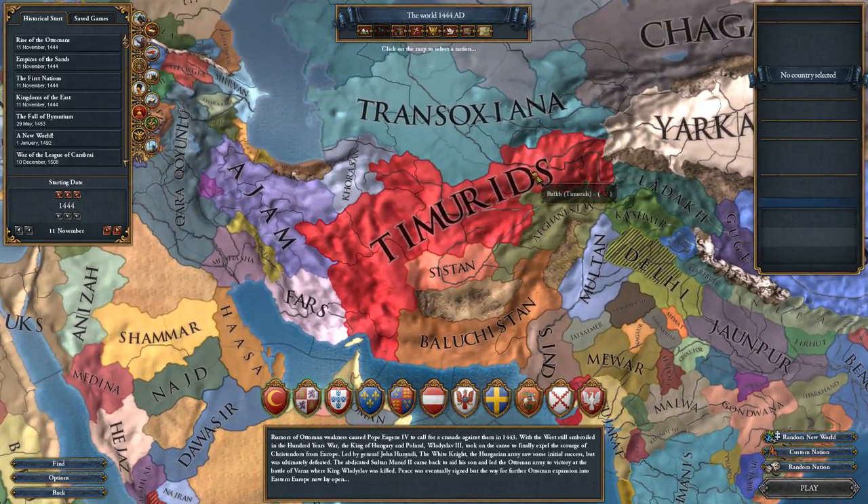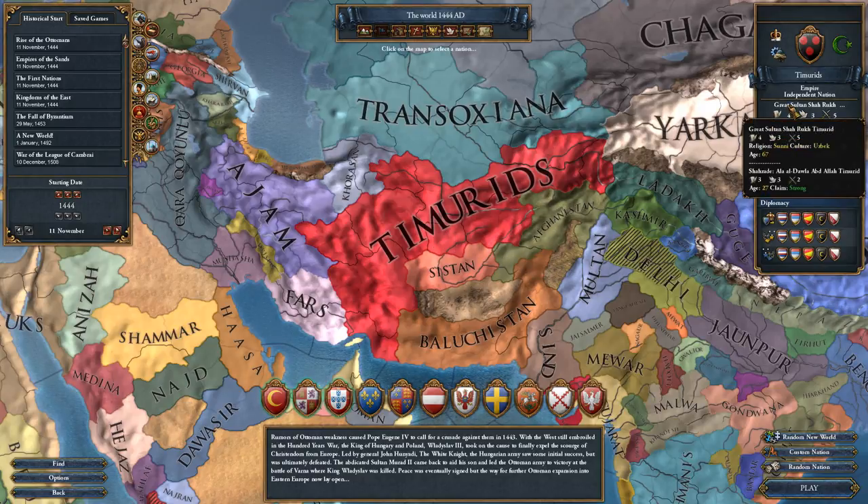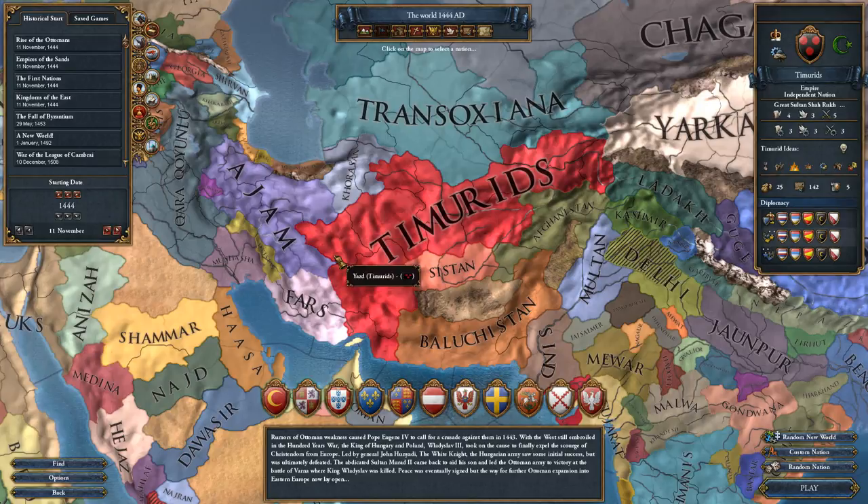The Timurids have been completely reworked. They are no longer a massive sprawling empire at the beginning of the game. Instead their nation has been split up into a core empire and then several different vassals to represent the Timurid princes. Once the current great sultan, Shah Rukh, dies, there will be some scripted events to give a ton of liberty desire to these different princes and they will all fight a massive civil war vying for control of the Timurid empire. You also have the option to play as one of the different Timurid princes if you want to — pretty darn interesting.